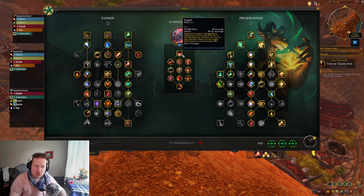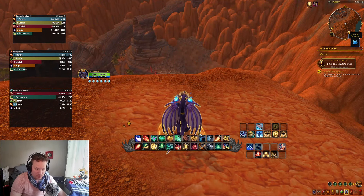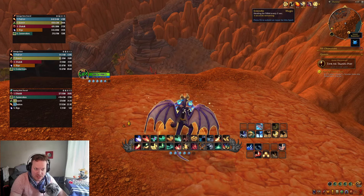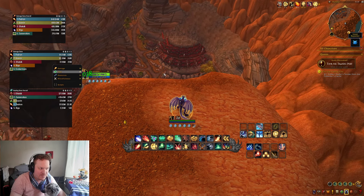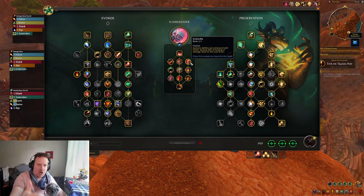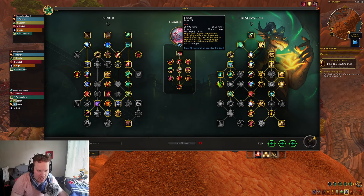You buff Engulf by adding HOTs to your allies, and what's cool about this tree is it actually gives you some more HOTs. All of your Essence abilities now deal 20% of the healing or damage done as fire over a second — this is called Enkindle. So if you heal yourself with an Essence ability like Emerald Blossom, or Echo, it gives you this Enkindle. Then you can do a Reversion and now have an Enkindle dot and two Reversion dots. When you hit yourself with an Engulf with three HOTs, I just did 1.7 million healing. That's what you're looking at — a really cool extra HOT on top of Dream Breath and Reversion.